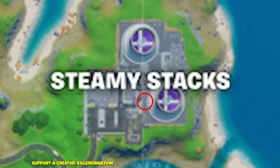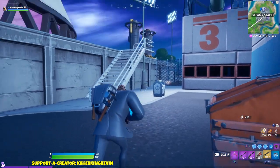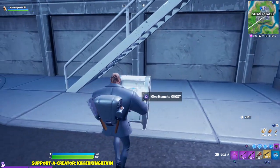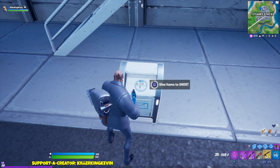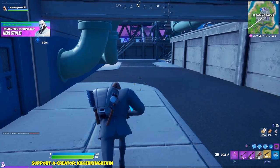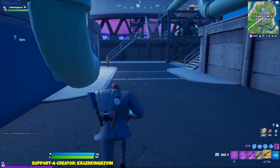Once you steal the security plans, leave the ship and go to Steamy Stacks. At Steamy Stacks there are two locations — one is for ghost and the other is for shadow. For the ghost option, go to the location shown and you'll see a mailbox. Put the security plans in the mailbox to give them to ghost, and you'll unlock the ghost style for the Brutus skin.